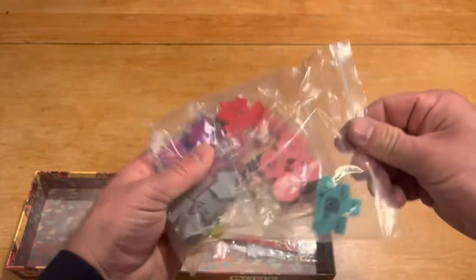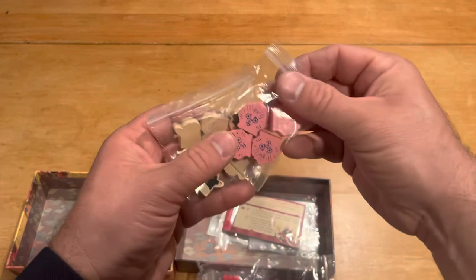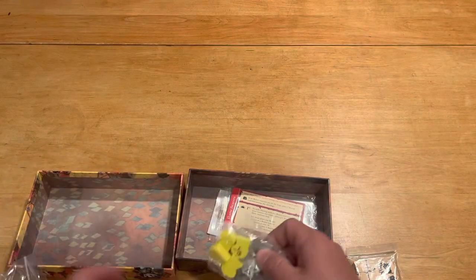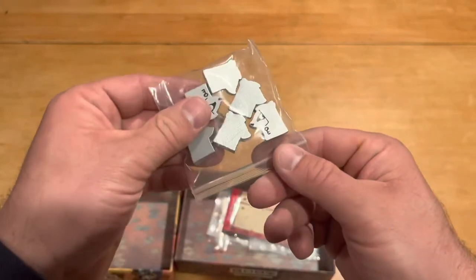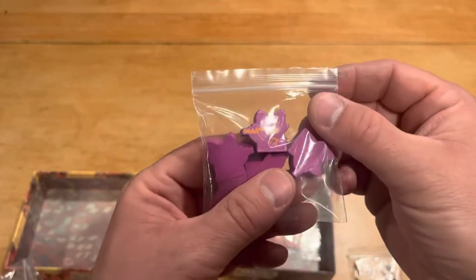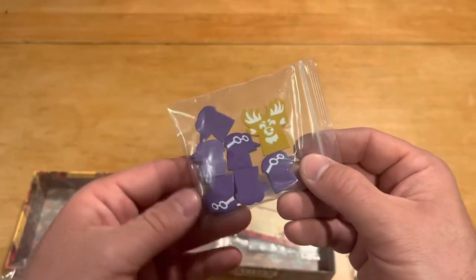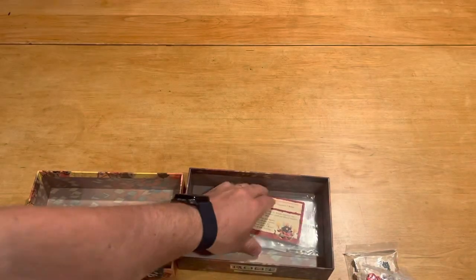And then we have all the pieces here. The different types of Hirelings. I apologize, I don't remember exactly what some of these are. These are the mole people. Here's some lizards. This looks like one of the new ones — maybe the Iron Fox or something, I'm not sure. These are some Pied Piper looking dudes. Red birds of sorts. And then those guys. I just don't remember exactly what all this was — it was so long ago when I backed it.